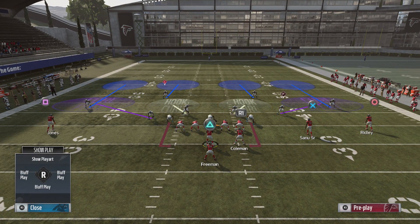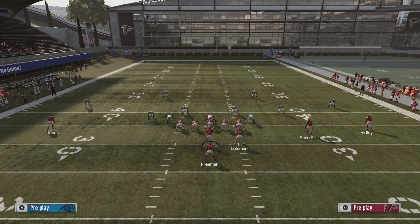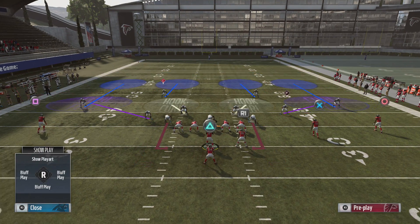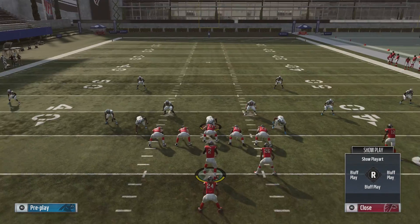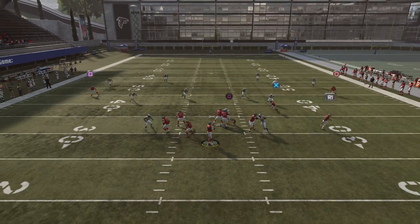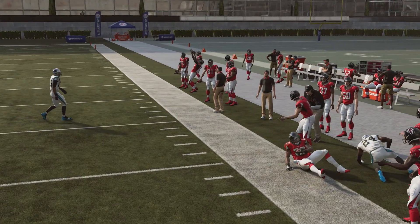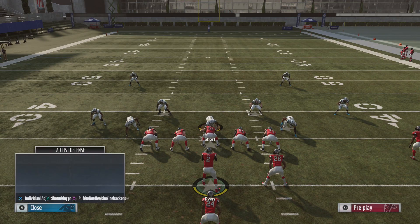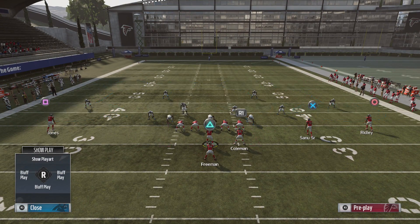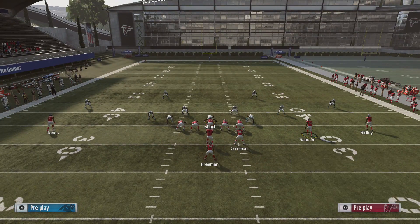Now facing a Cover 4 look - anything with those same matching principles, the purple or cloud flats, they're going to match that crossing route the same way and leave the running back or fullback wide open. It's going to work pretty much the same way. They're going to have to either play the cloud flats or play to the sticks, which turns matching off completely.